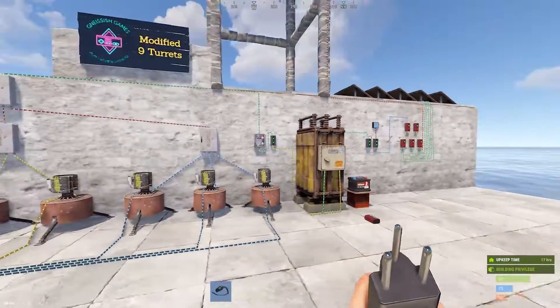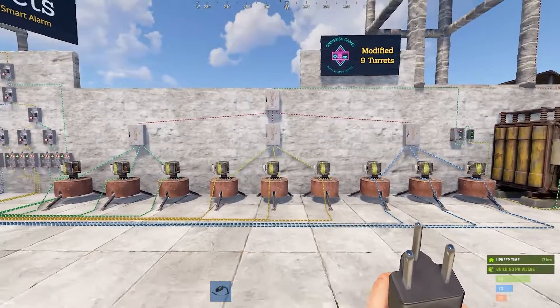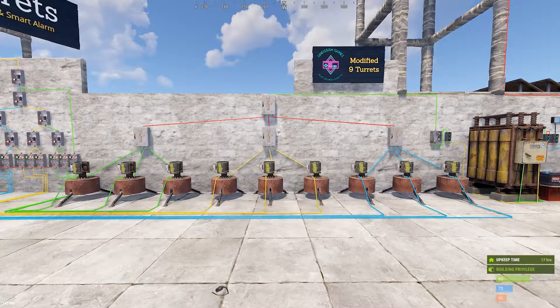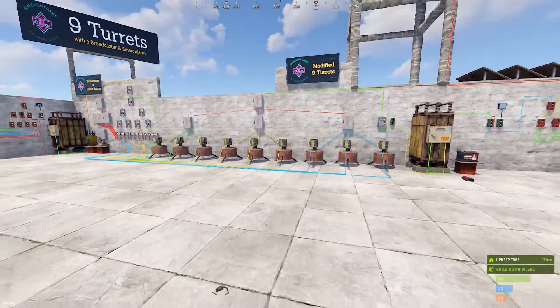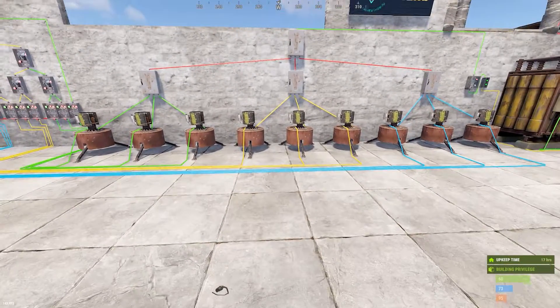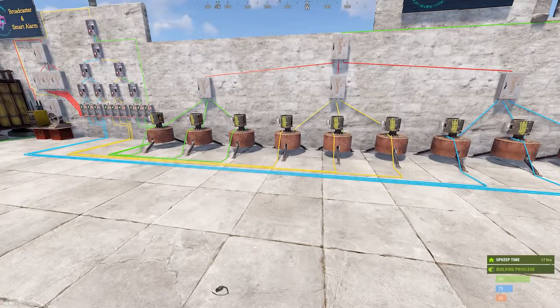In here in the center, we've got nine turrets on one switch. I'm not going to go over specifically how to build this - you can see how it's built here, but I have a turret video linked in the video if you want to see how that's built. The question is, instead of having nine turrets each with a smart alarm and/or broadcaster coming off of them - that would be a lot. If you have Rust Plus, that would be nine different notifications.